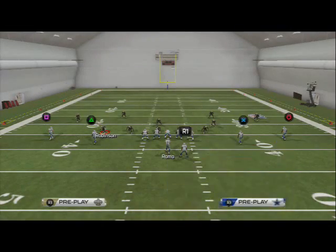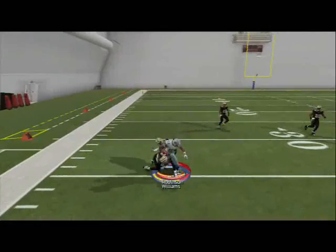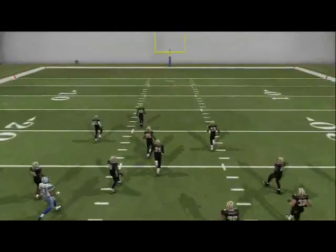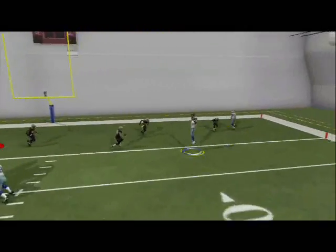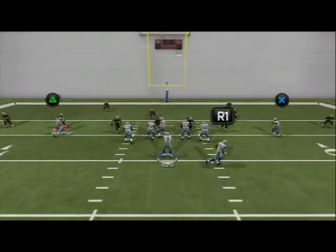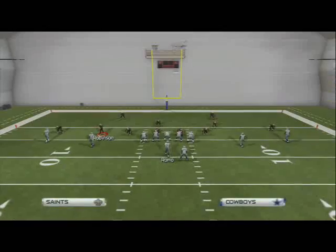One more tip with the bubble screen: when you go down in the red zone, put the bubble screens on fade — and it only works out of the bubble screen. Then come back the outside guys. When they cut to the outside, throw it up and they get that jump ball animation — just like in Madden 13 when people would throw fade routes in the red zone so their wide receivers would go up and get the ball. But now it's from the bubble screen, and it can't be done from any other route.